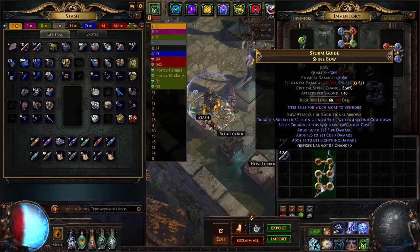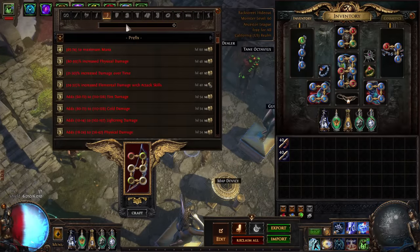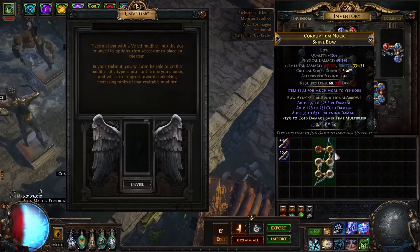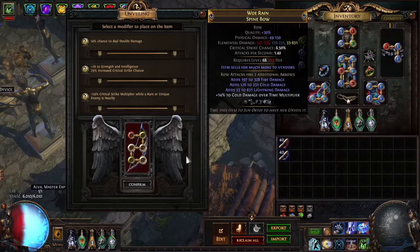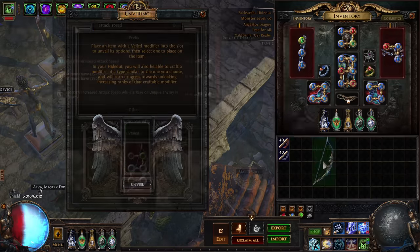We have to do it again — each time it's 2 Divine for Prefixes Cannot Be Changed, so it's a very expensive craft. Some YouTubers do this with a synthesized base, but then you have to try to hit 'plus two to all arrows,' and it becomes so expensive that it's not as cost-effective as the Fracture version I'm doing here. Eventually I got what we wanted — the crit chance option. I passed on the double damage and rolled for crit chance, because it's a Tornado Shot base.